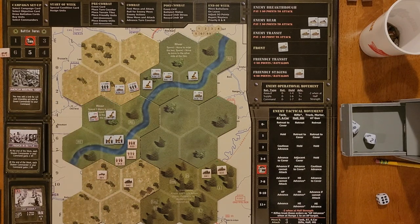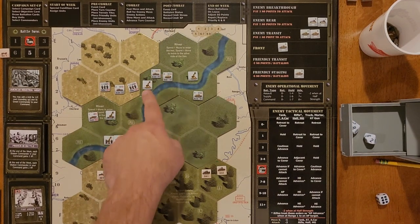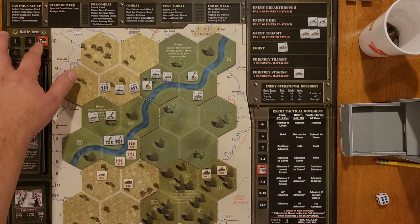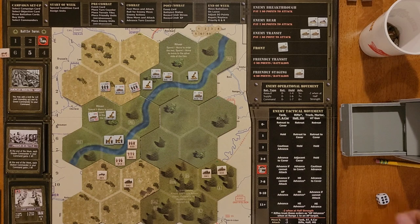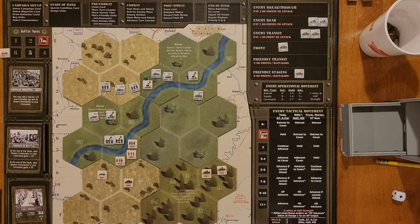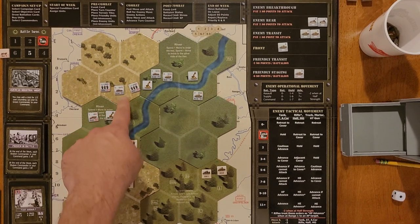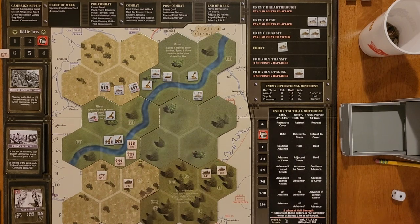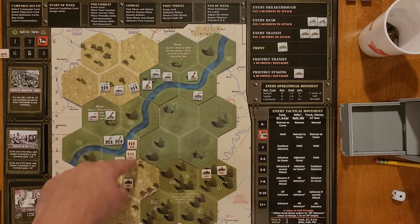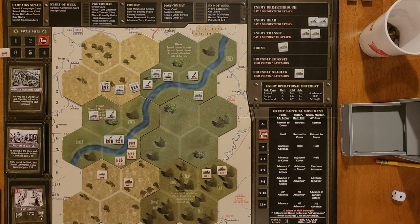The armored car here fires at our infantry out in the open. They're all HE targets. The armored car's HE is six minus one for range two — needs a seven. Rolled a one and a four — both too low. No damage. The other armored car also at range two — six minus one, needed a seven — rolled a six and a two, no hit. The Stug has HE of four at range two — needs a five or higher. Rolled a one and a four — no hits. This is going fantastically well. Now our Panzer III at range three will go for a tank — he'll go for our Sherman. His AP is a four, minus two for range three — needs a six or higher. Rolled an eight and a nine — two hits.